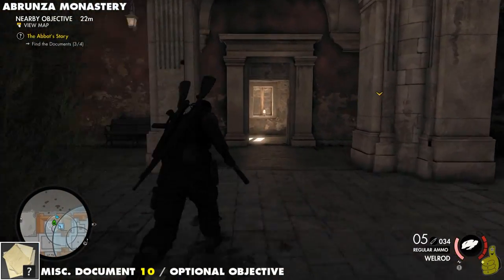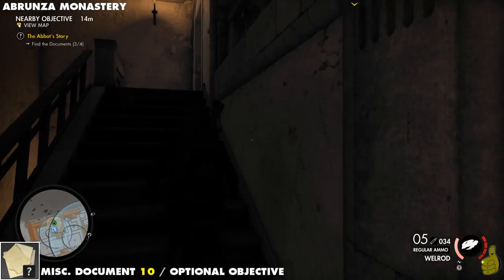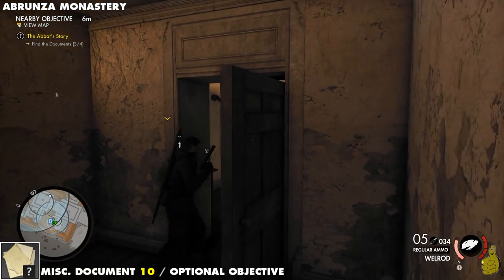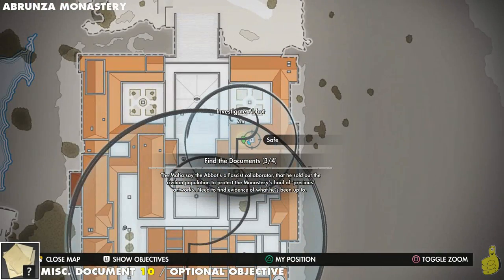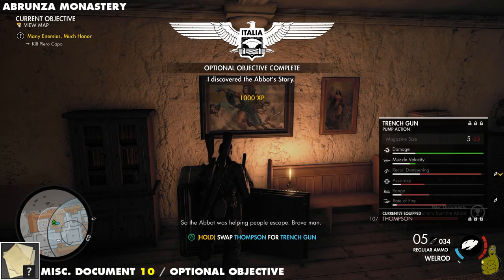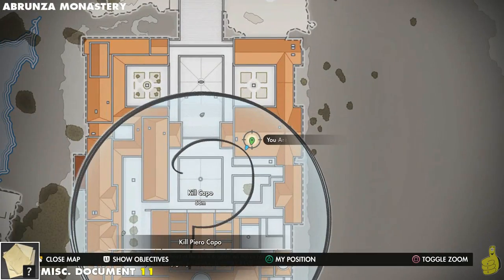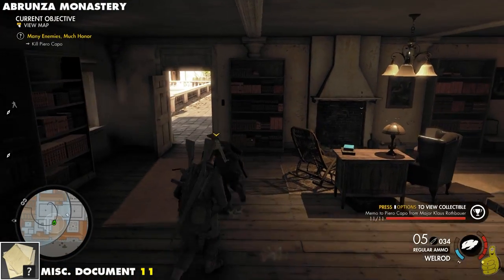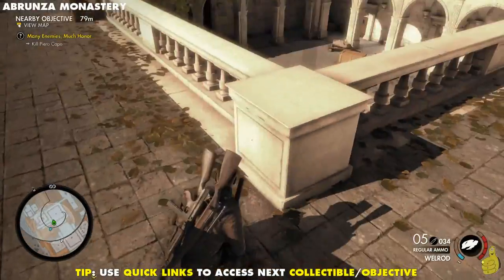Next up, there's a miscellaneous document which is also an optional objective — another double whammy. We follow Tyler GPS, or the Tai Tai as we're calling him here instead of Doug Doug. Remember that safe? It's time to use that code and crack it open. Again, you can use a satchel if you didn't find the officer with the code — but don't blow it if you haven't cleared everyone, as it'll alert the others. In the room right next to the safe is another document — which happens to be the final miscellaneous document.